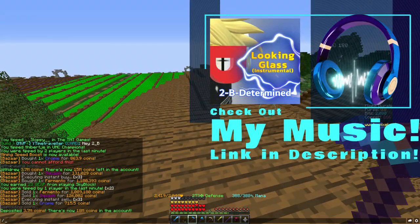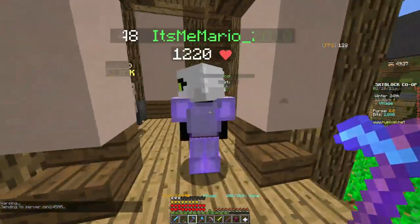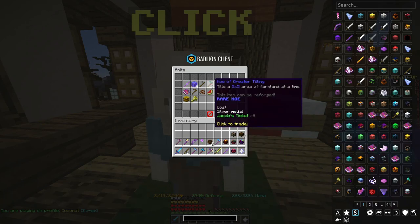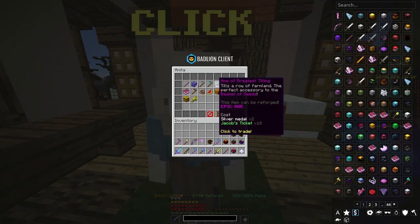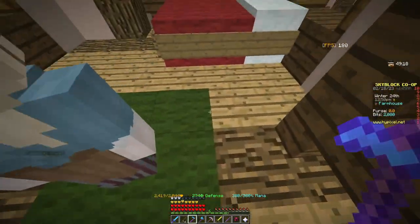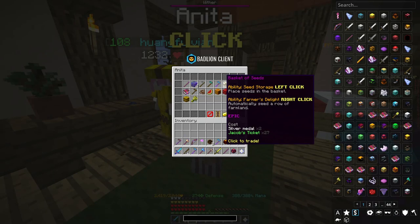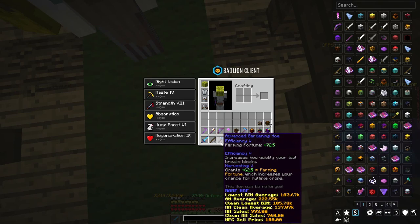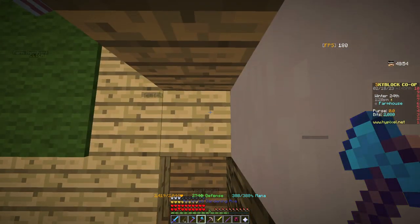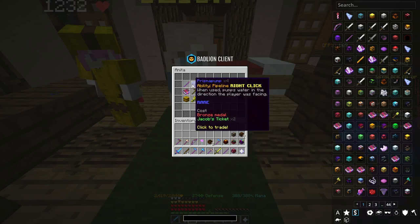Before talking about the new talisman, let's cover what was added to Anita's Shop near Jacob. They added the Hoe of Greatest Tilling, which is even better than the Hoe of Greater Tilling — it costs twice as much but tills an entire row of farmland at once. You can have your hoe in one slot and basket of seeds in the other, tilling and replanting the whole row in one pass, making farm building much easier.